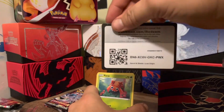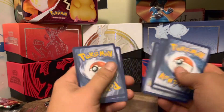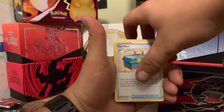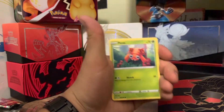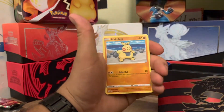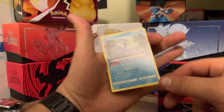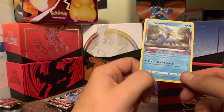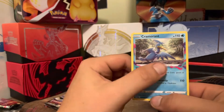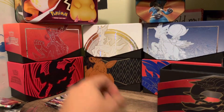Pack four: Psychic Energy, Kamala, Toolbox, Hariyama, Paras, Inkay, Hisuian Basculin, Fantump, Makuhita, reverse Honchkrow, and a Cramorant — this one's a rare, and it also has color coming outside of the artwork which is pretty cool. So many cards in this set; not seeing anything eye-popping other than that VMAX obviously.